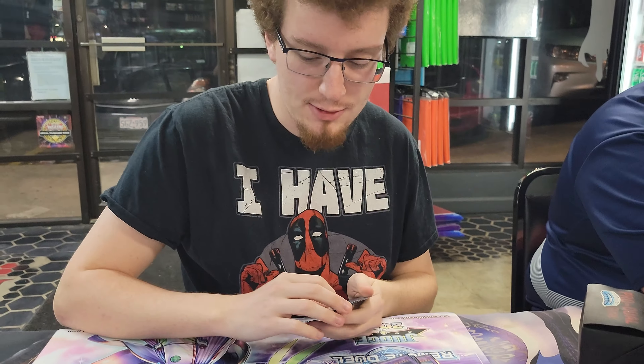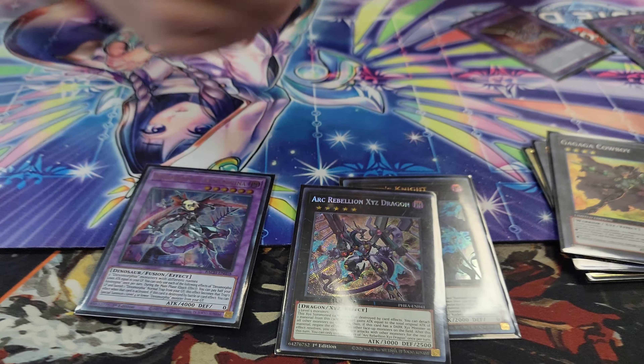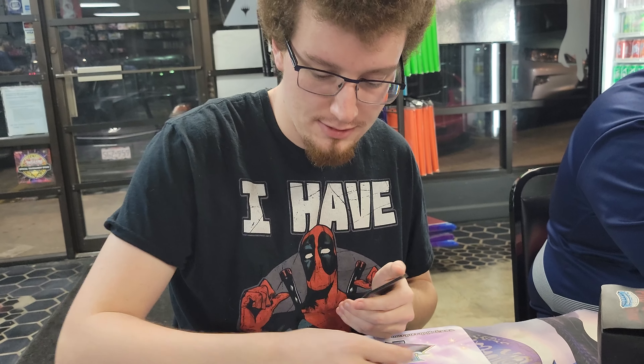Archivellion gains the original attack of the monster on the field and then negates them. So it makes Ketragena 4,000 attack and then it gains 4,000 attack — it's just a lot of damage. That's like your Access Code play for the deck.